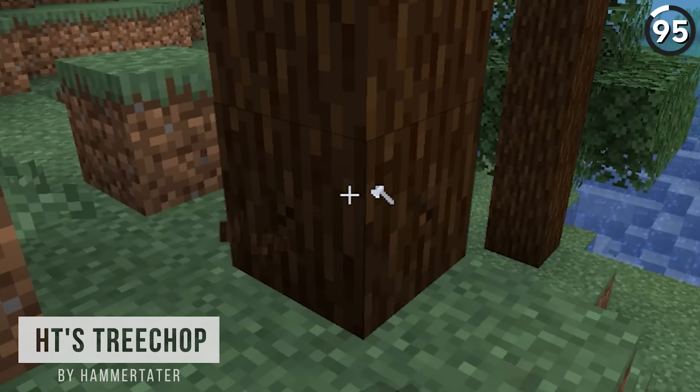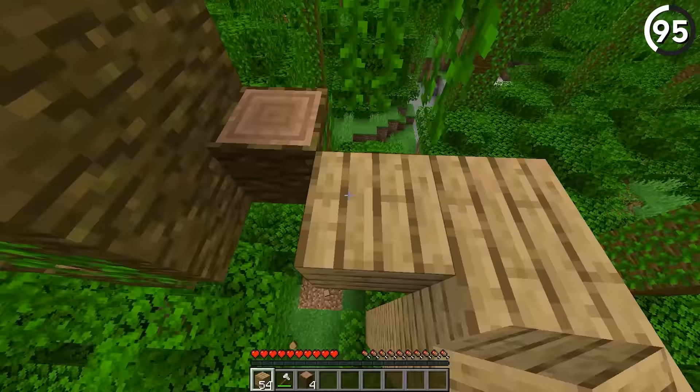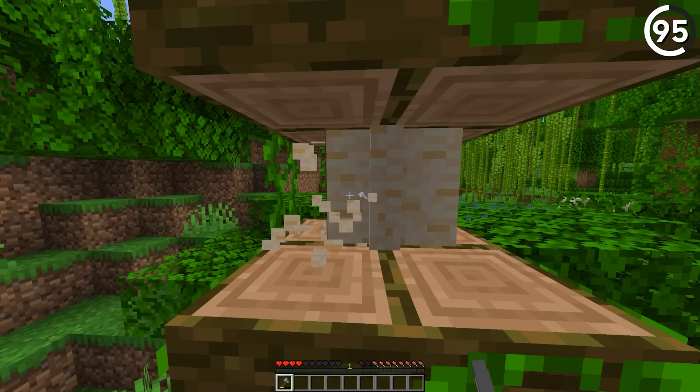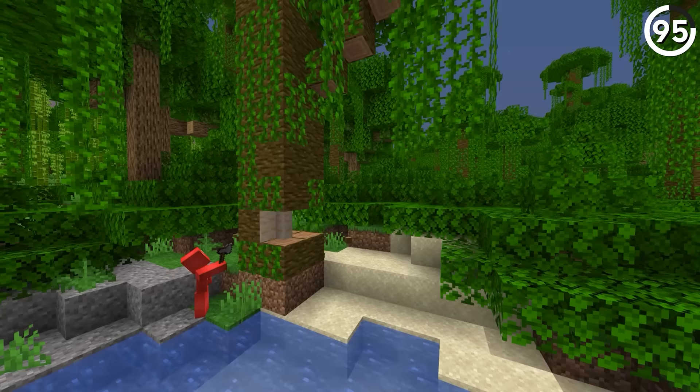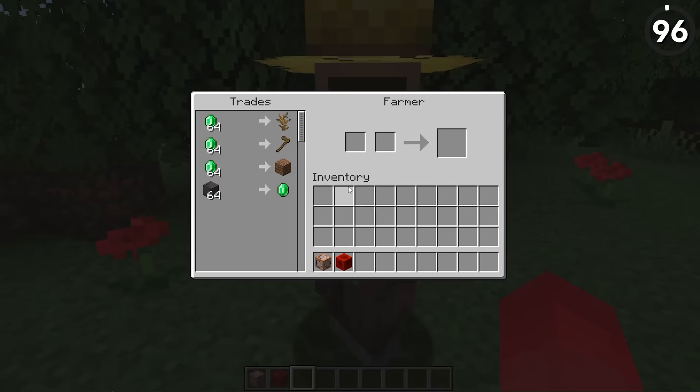What if instead of chopping each block of wood individually, all we needed to do was chop one log a few times and the whole tree comes down? That way we don't need to waste time climbing all the way up the tree to get our logs — instead we could handle it naturally from the ground floor. As long as you're willing to chop away at the base, that patience will surely pay off.